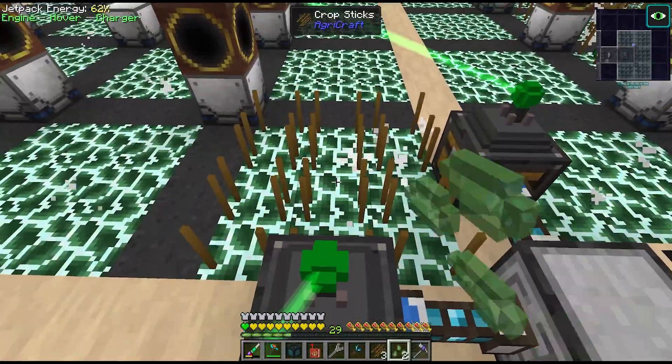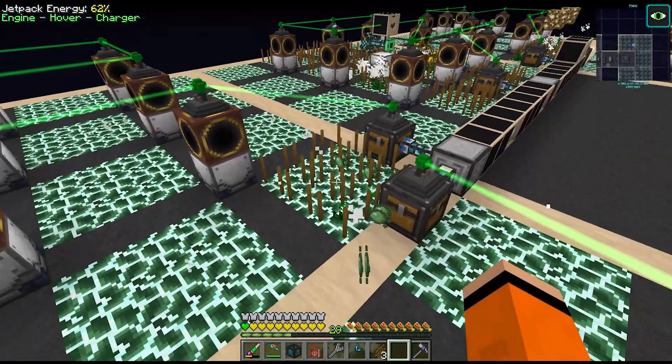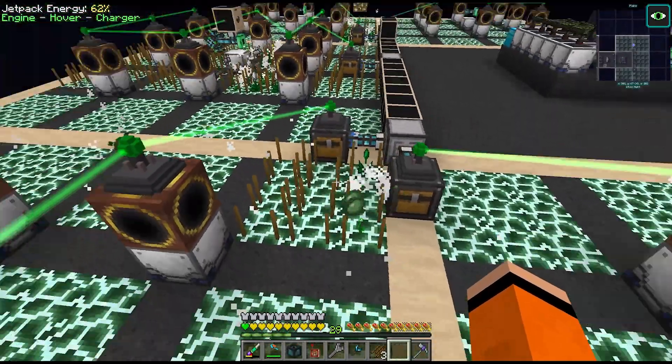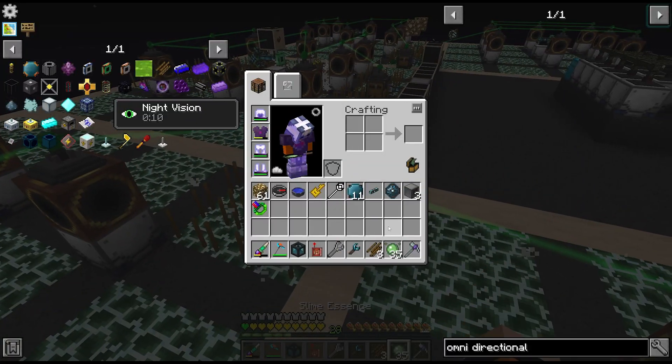So I think we'll put the slime in this one here - it's very very quick to grow. We also need to filter the ranged collector here. But yeah, you can see just how quick this thing is and we get so much essence per harvest too.